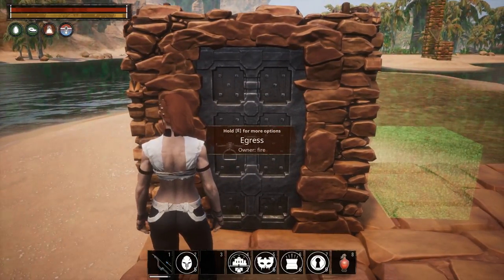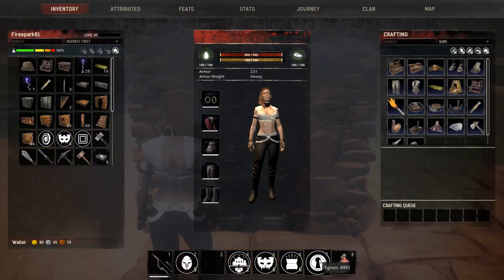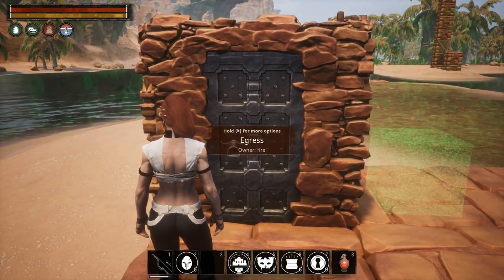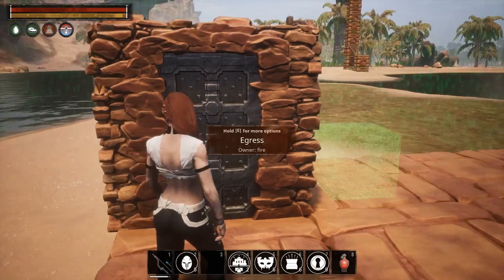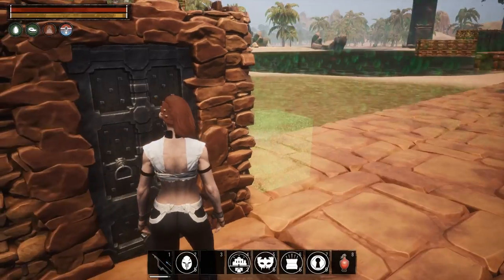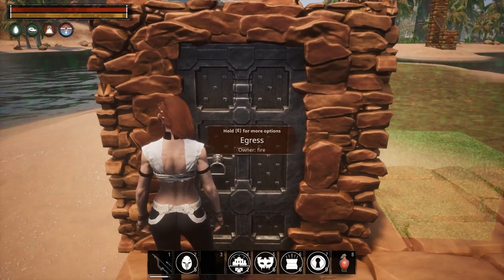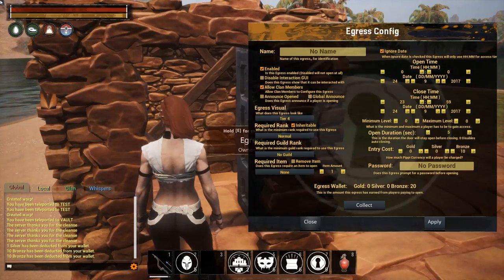Next up we have egress — I'm assuming that's how it's pronounced — and these look like little locks. They are highly configurable doors and super handy. You could give these out to people and they won't be too OP; they only become really OP when combined with stopping players from damaging a building. I'll show you how to combine all of this together near the end of the video.